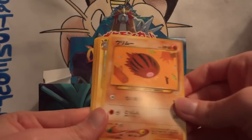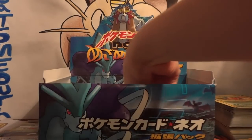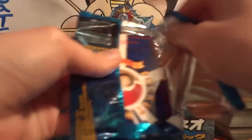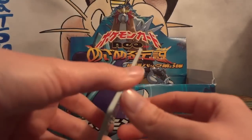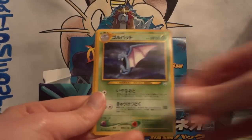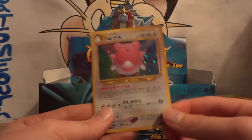Next pack: Murkrow, Slugma, Flaffy, Goldeen, Swinub, Lanturn, Snubbull, Paras, and Raichu. My holo is another Crobat. This is actually not the first opening I've done today — I've been trying to do a lot of openings a day in preparation for vacation coming up, and by the time this is uploaded I will probably be out of town. Following pack: Smoochum, Slugma, Flaffy, Old Rod, Zubat, Golbat, Swinub, Paras, and Raichu. My holo is another Blissey — another duplicate.